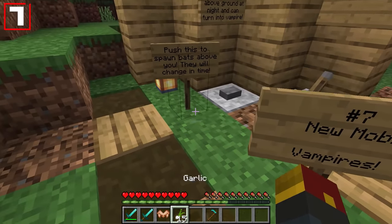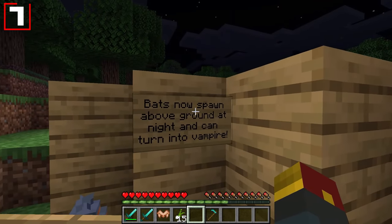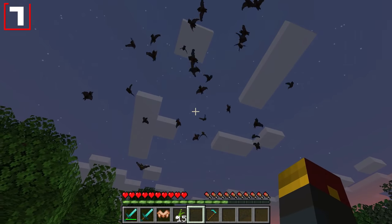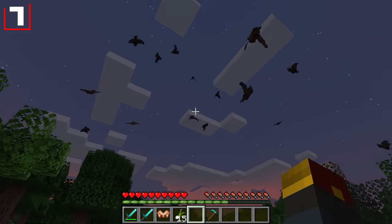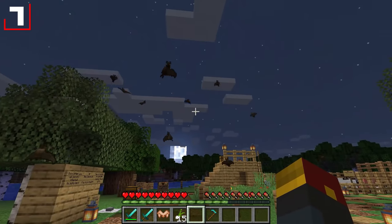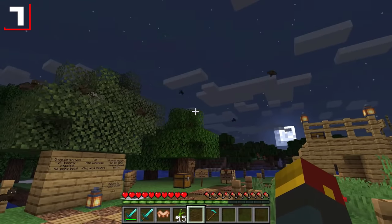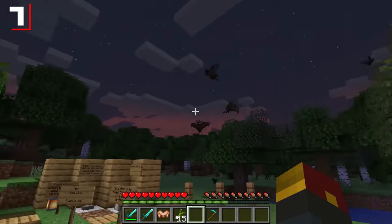Number seven: vampires — a new mob that you're gonna want to keep your hands on that garlic for. Bats now spawn above ground at night and can turn into vampires with relative ease. Watch as these guys slowly become nasty fanged creatures that will come at you if you don't have any garlic handy. They'll literally begin transforming before our very eyes.